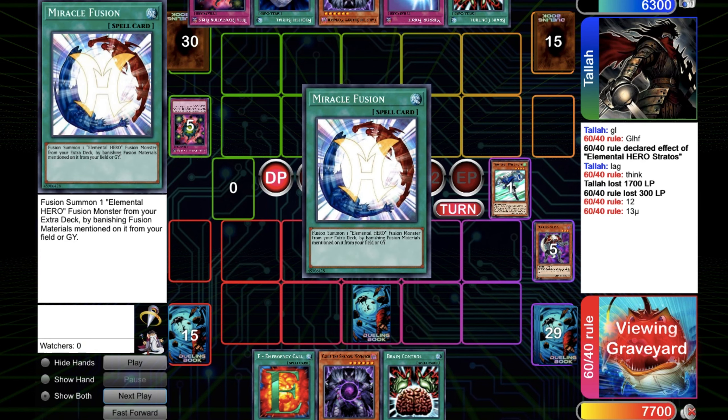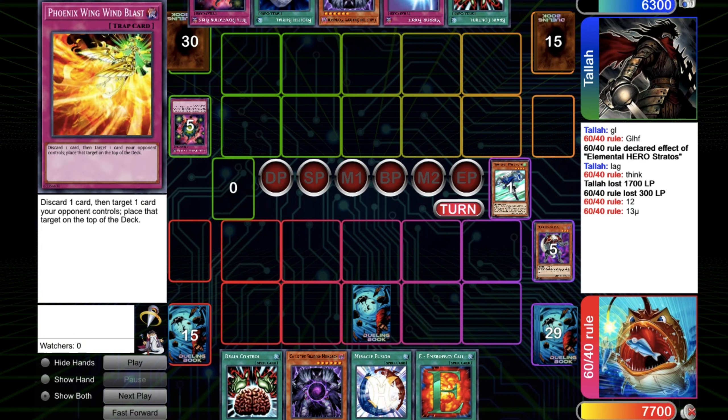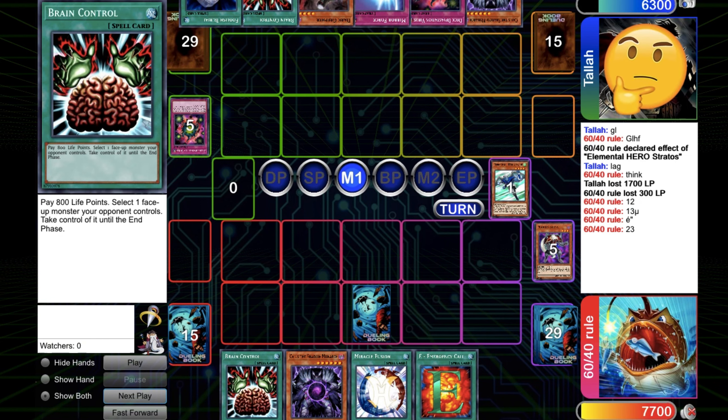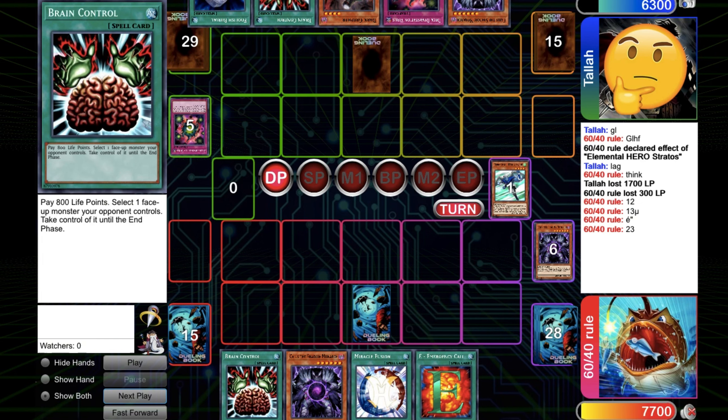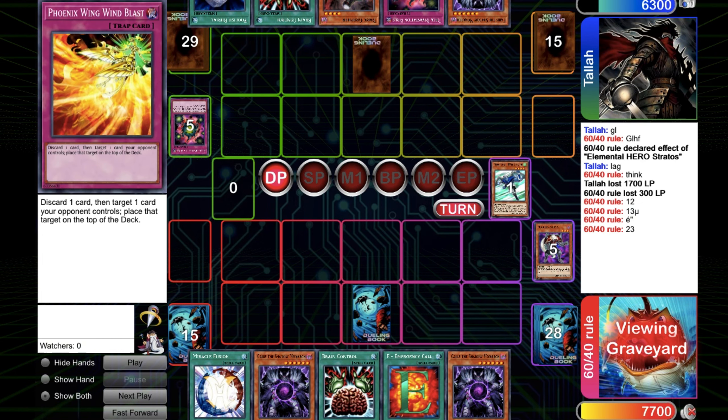Miracle Fusion gets top-decked, so it works now — pretty good news. You could fire it just to push more. With the Miracle Fusion, the Carries and the Brake Control, I think the game is getting pretty close to done. Necrorgana protects in grave, and top-deck another Carries — pretty good.